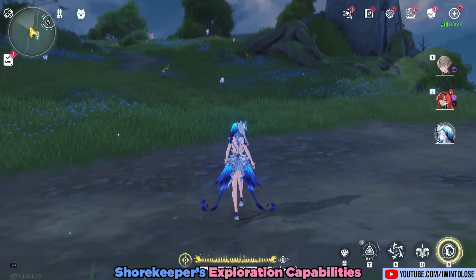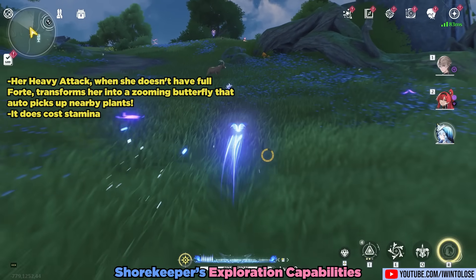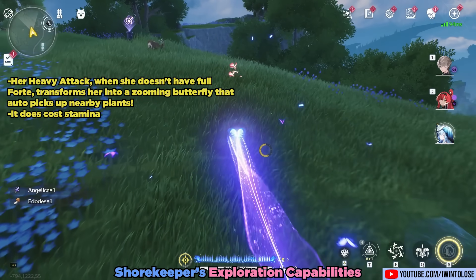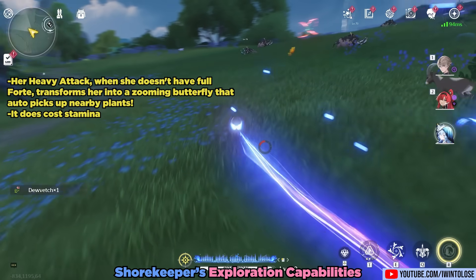Shorekeeper is also incredible for exploration. Her heavy attack, when she doesn't have full forte, transforms her into a zooming butterfly that auto-picks up nearby plants while also generating some forte. It does cost stamina, but exploration becomes a breeze.